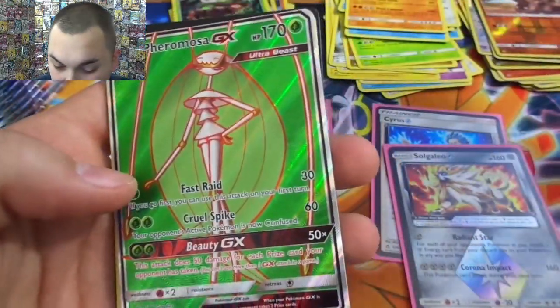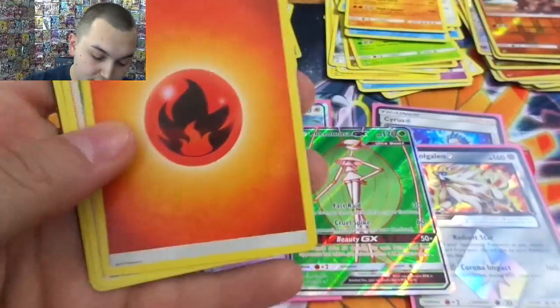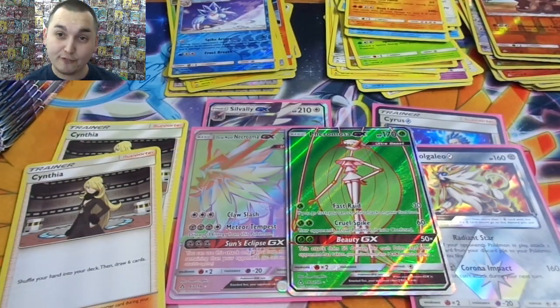Sandslash — there it is. Fairmosa! I have seen this one — I know it is not that great, but it is a full art which is nice for us. Although I think that kills our dream of pulling that full art Cynthia, at least in this box.